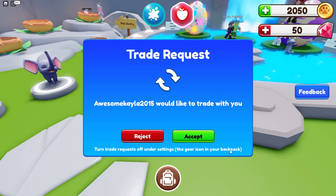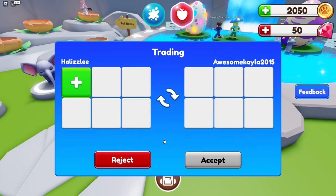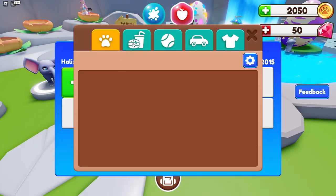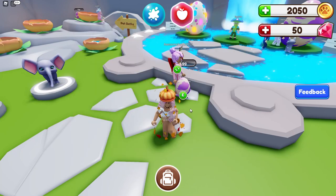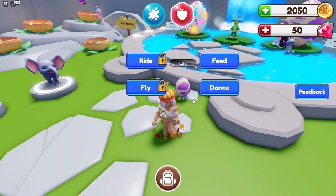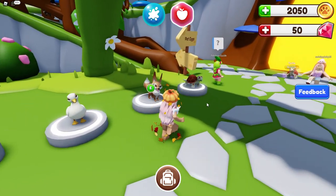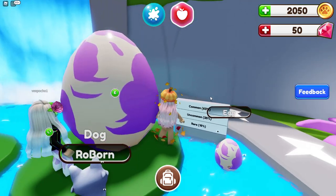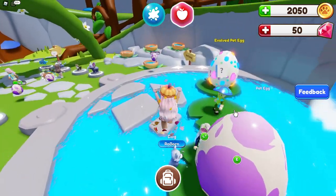You can trade in this game too? Well, I don't really have anything good. Let's go ahead and do a trade just to see what this looks like. I don't have anything, I'm so sorry. Wait — you can ride and fly it? Oh my goodness, it dances! That's so cute. So looks like I'm going to be getting either a common, uncommon, or rare pet.